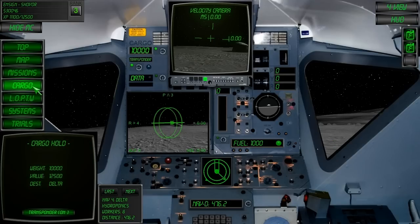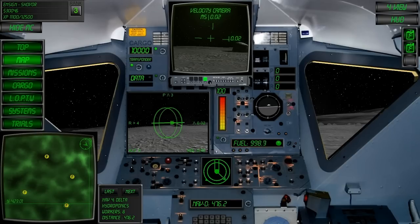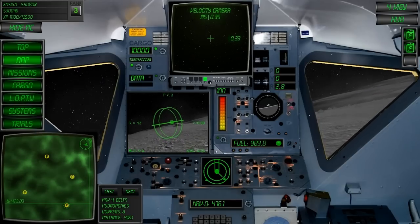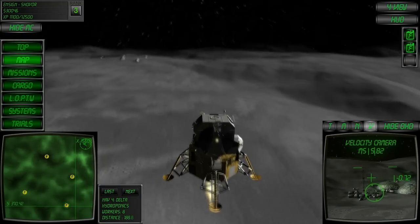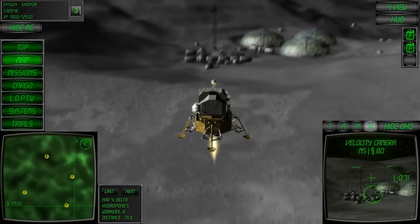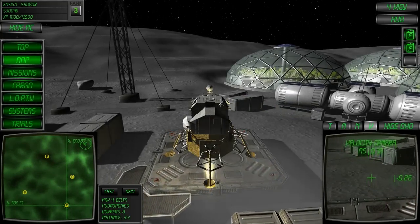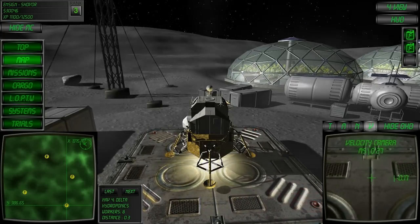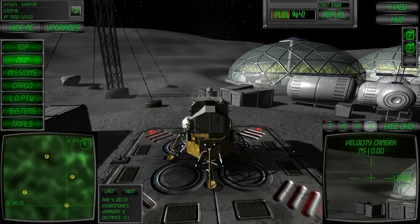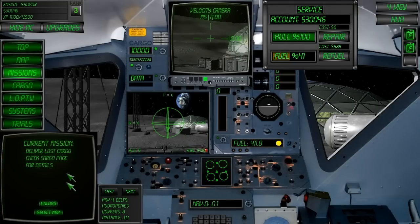Next, refer to the cargo page and take note of its destination. Here it says Delta. Delta's already selected in navigation, so we'll fly there. As with transport missions, you can use the switch in the cockpit or other unload buttons to unload the cargo.